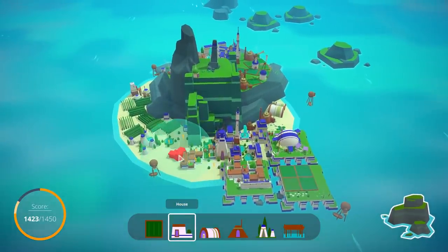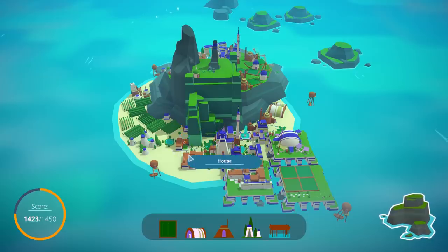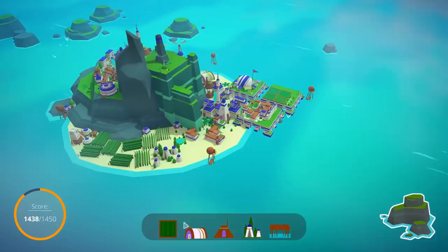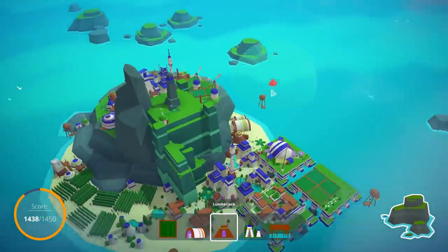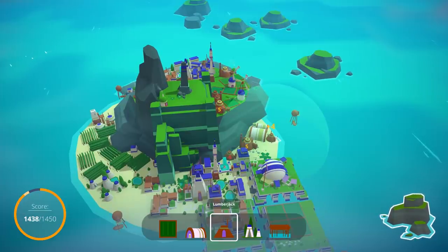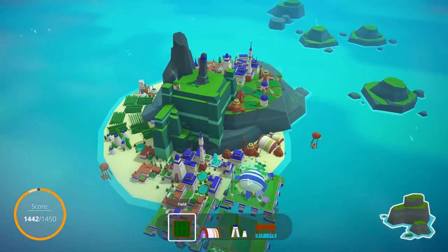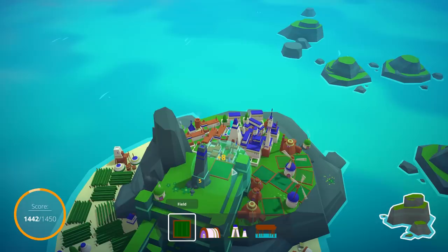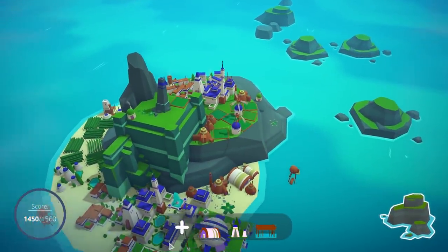We are running out of room and we are running out of options. This is telling me that this island is almost done — we're getting closer and closer to a completed island. Lumberjack — if I slip you in there you're plus four, which is more than nothing. There really is not much room. I can maybe just slip a fireman up here.